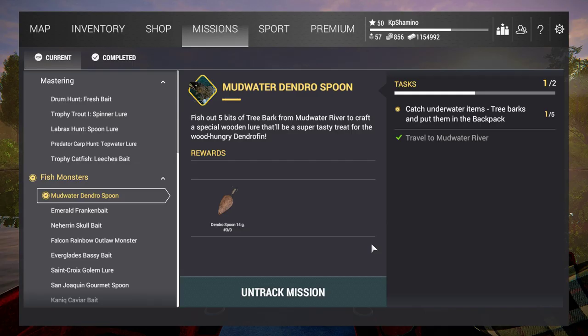Hello guys, KPShamino here with a new video for the Halloween event — the fish monsters. Now we go back to Mudwater to do this quest, the Mudwater Dendro Spoon. First we need to get three barks and put them in your backpack.